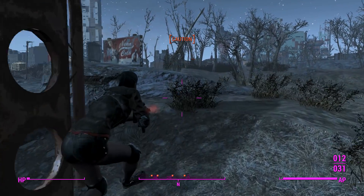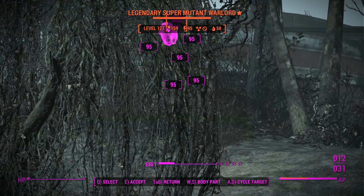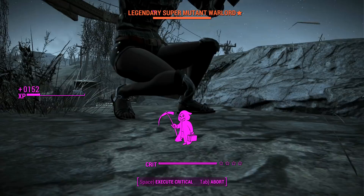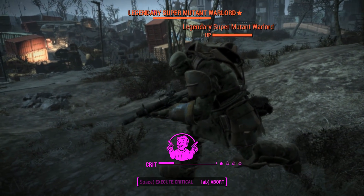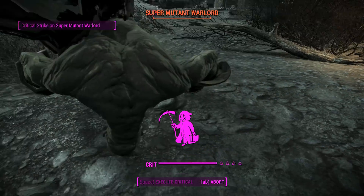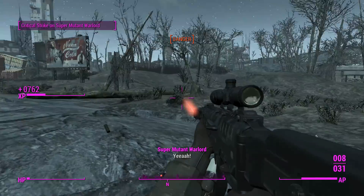Alright, we'll wait until we've got a full AP bar. We'll get some gun-fu action happening here. Two. Number three. And four. Let's see how the RNG gods treat us - not good enough. We'll go for a crit now that we've got one on Super Mutant number three. And the last one will be an automatic crit. Hell yeah.